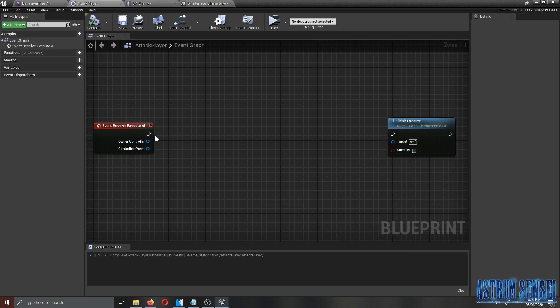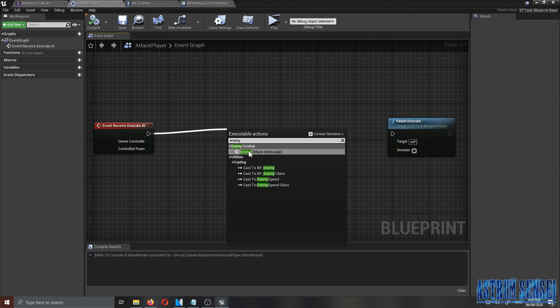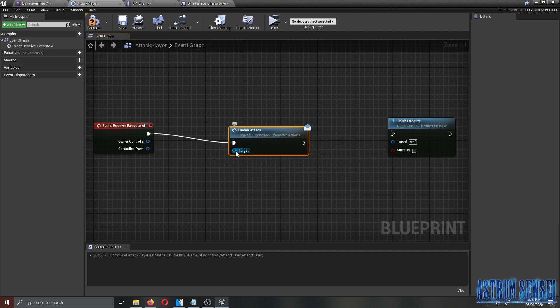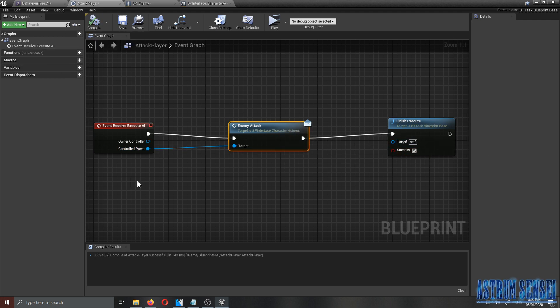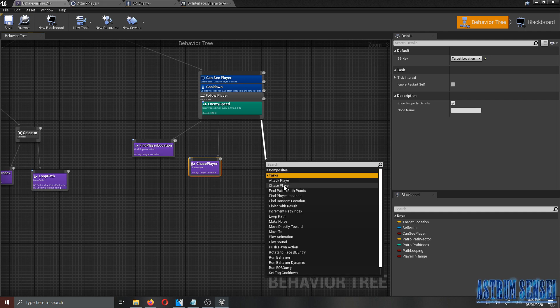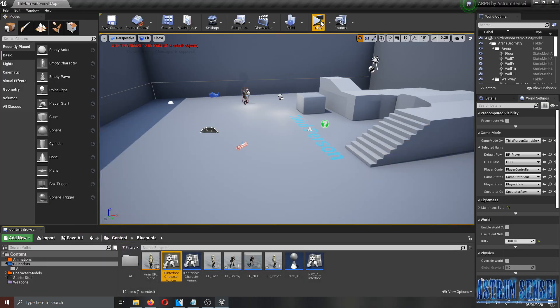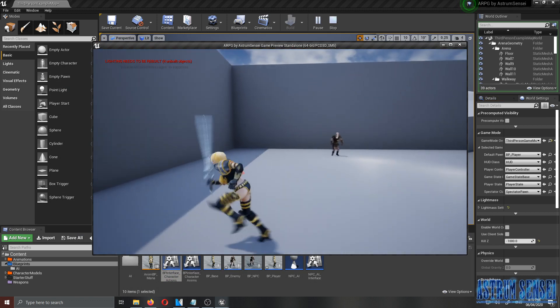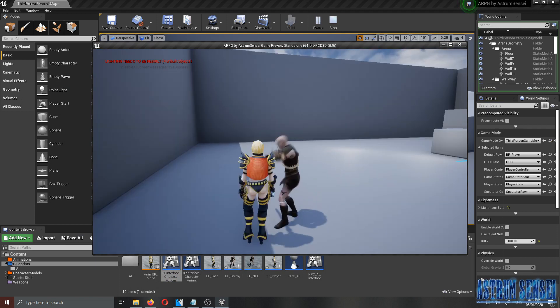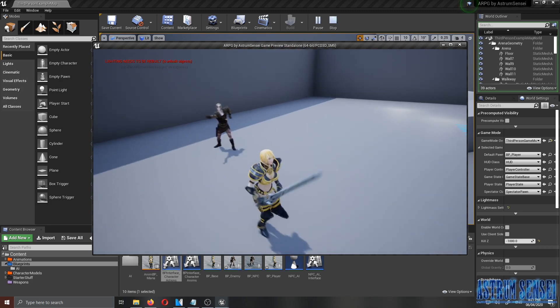After compiling, go back to the task and type in 'Enemy Attack' — that's going to call the event we just created. Connect the target to the Controlled Pawn and hook up the Finish Execute with success. When we add the Attack Player node to the behavior tree and play it, it actually works, but the enemy starts attacking while walking, which isn't realistic. We need to fix that.